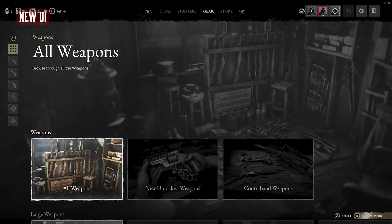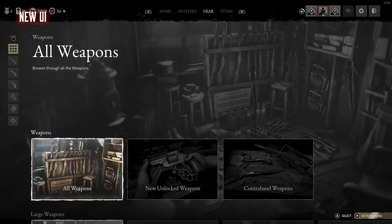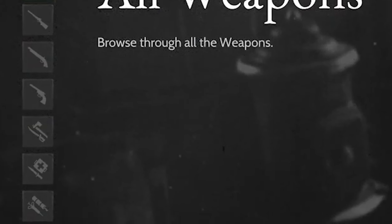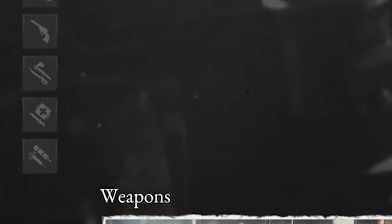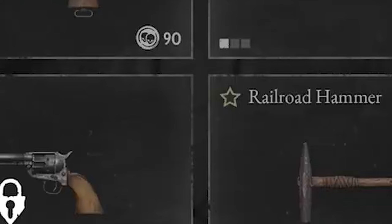Moving on to the Gear tab — this is where all of your weapons and consumables will be. It looks like it's categorized by large weapons, medium weapons, and small weapons. Moving on to melee, that's going to be the tool section, and the consumable section is on the very bottom. It looks like even those categories have sub-categories.